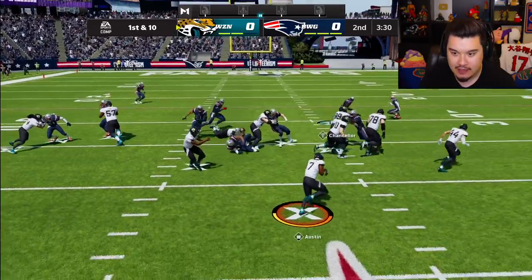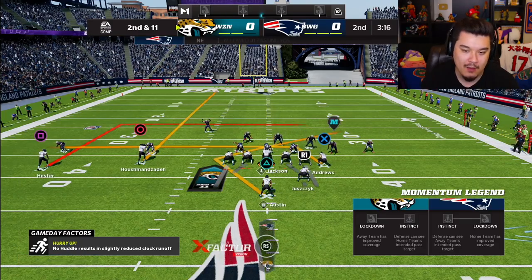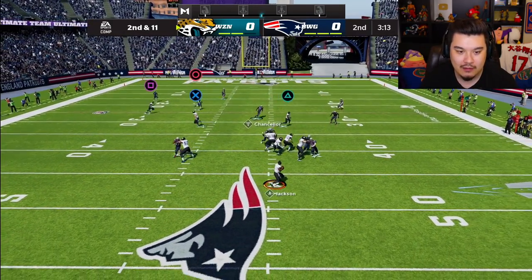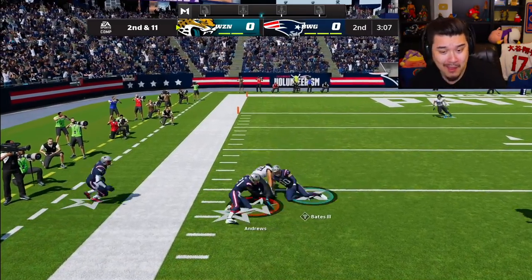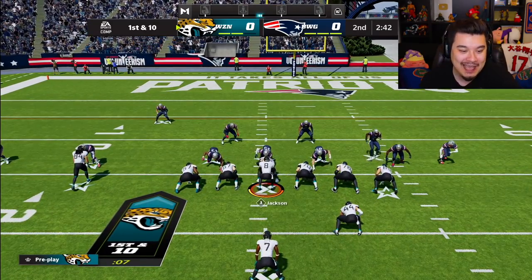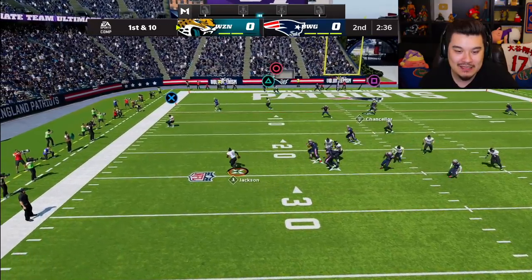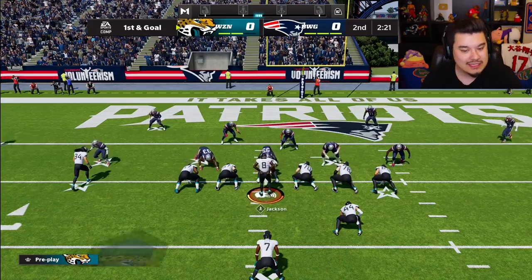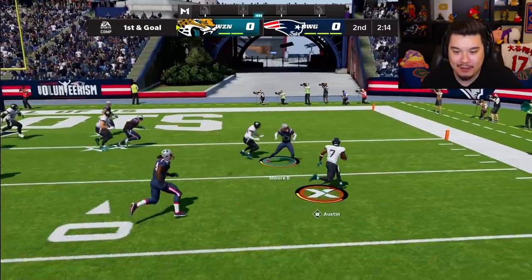I need big runs and good blocking. He thinks I'm going to Tavon Austin every play. Wait — how is that not down? How is Mark Andrews not down there? That is pure craziness. I need him to go a little further on his route — he just stops his route a bit too soon sometimes. Get outside, get that block — we're in! Tavon Austin rushing touchdown! We've got a receiving touchdown and a rushing touchdown — doing everything out here except throwing the ball.